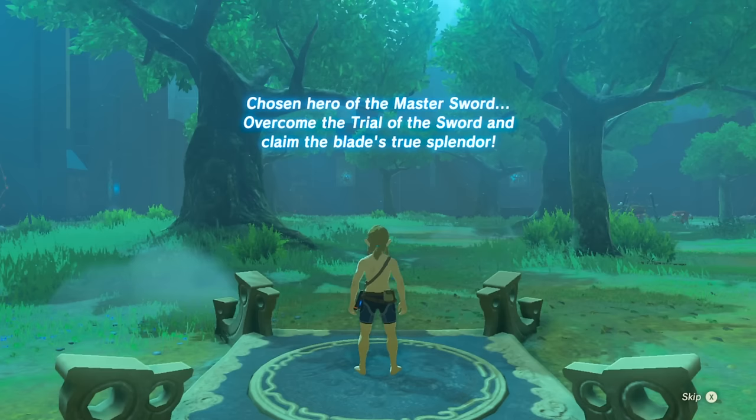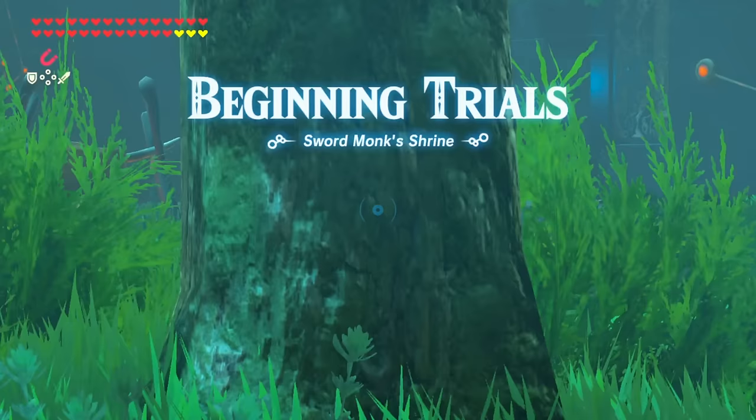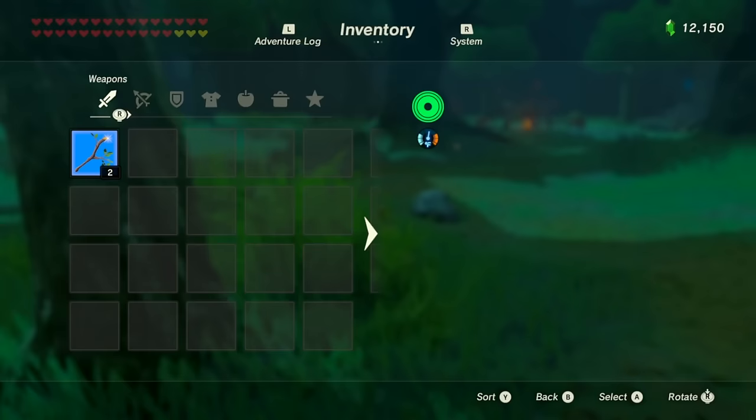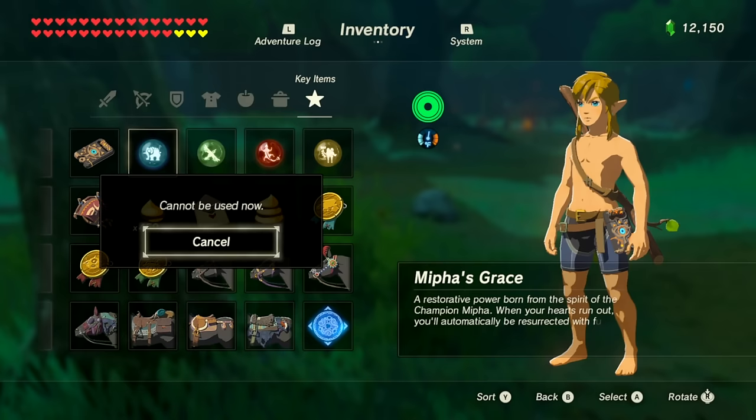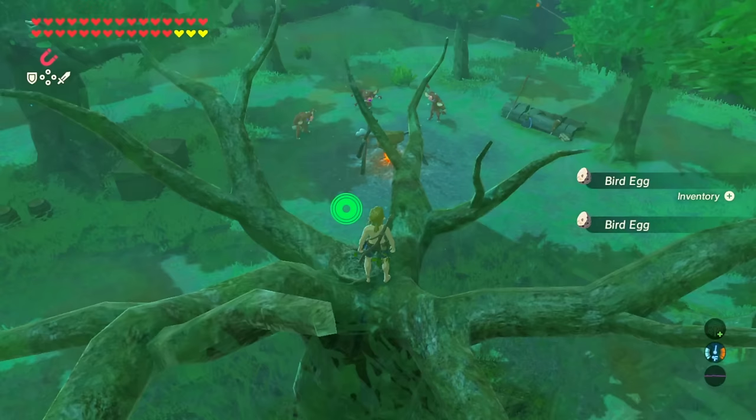When you first start, you'll be thrown into a Matrix-like simulation of the Great Plateau with nothing - imagine Even Tide but with no Champion abilities and no raft for smuggling items on board. You can only use what you scavenge and pick up. You'll be starting with a tree branch in your underwear. When you first start, bombs are going to be a big friend of yours - they're great against low-tier enemies as well as disrupting large groups.